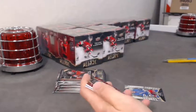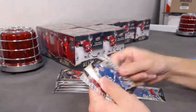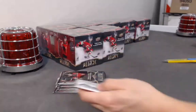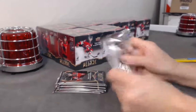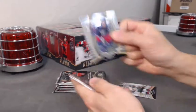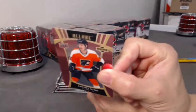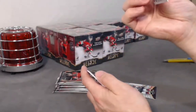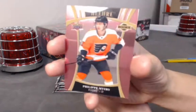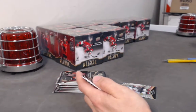Kapocaco top 50. Texier jersey. Mikheyev base rookie. Texier base rookie. We have a Philippe Myers — what's it called? Surprisingly on the back — rose pink. Philippe Myers pink, not numbered.